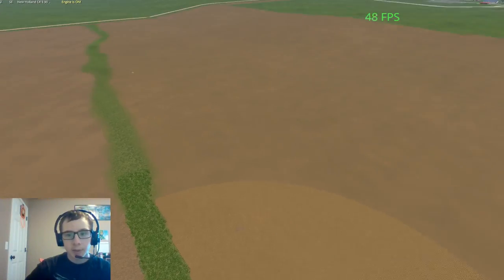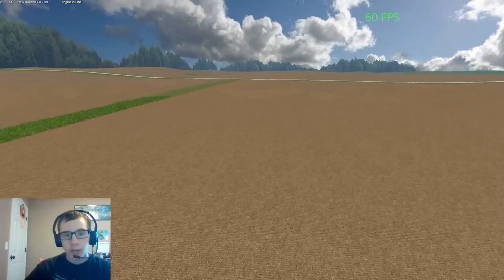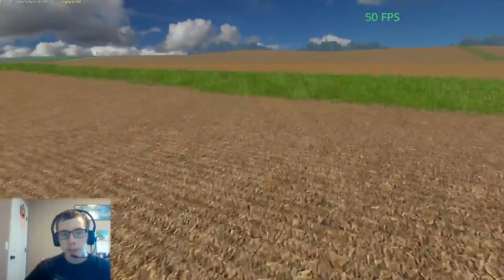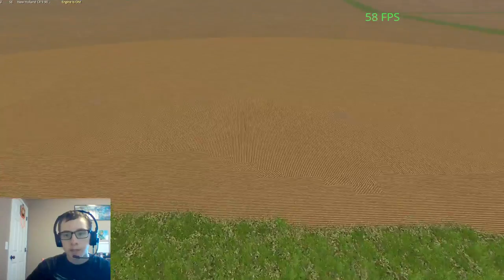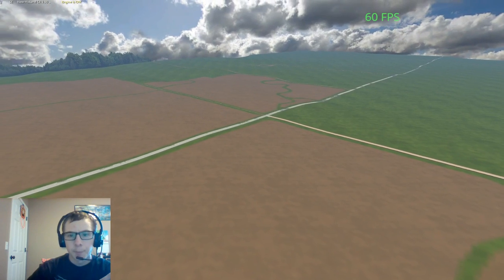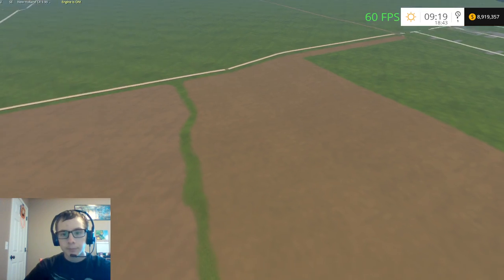I've just planted one side of field eight with corn and I've been doing some testing. I've been fixing the road because there are a lot of spots where the terrain doesn't actually go all the way up to the road itself — you can kind of see a little space along there. I fixed it in Giants Editor and then came in-game to check it over. I also got a couple more fields done — fields eight and nine added recently.